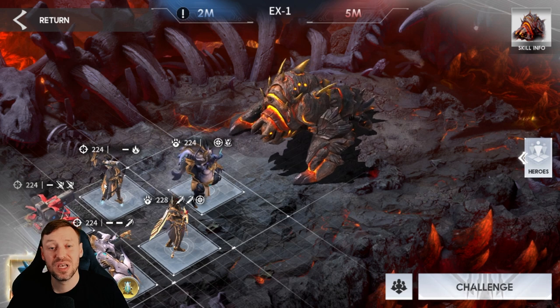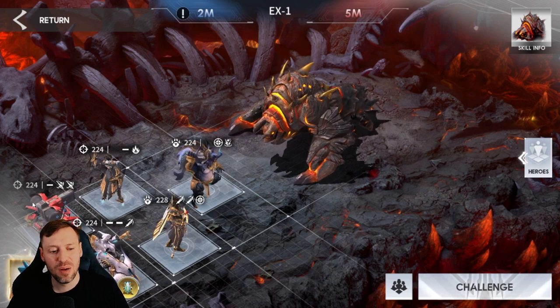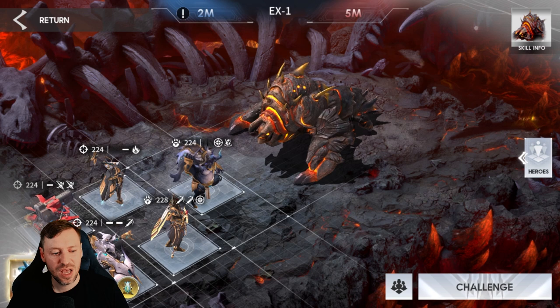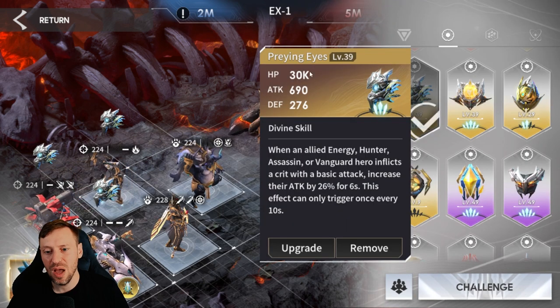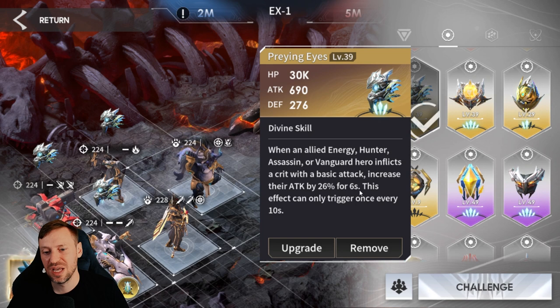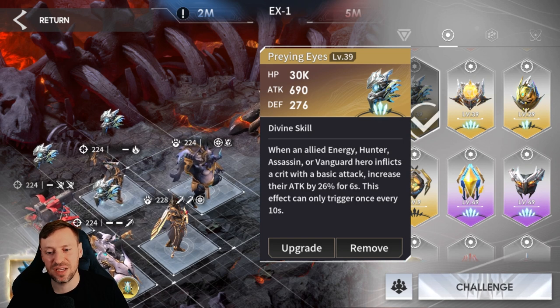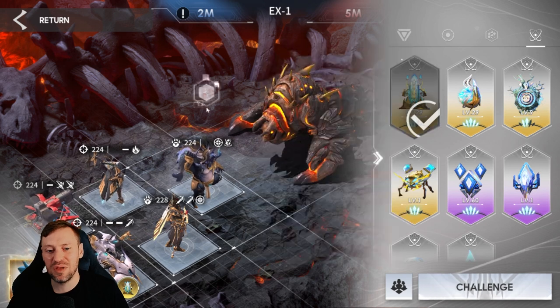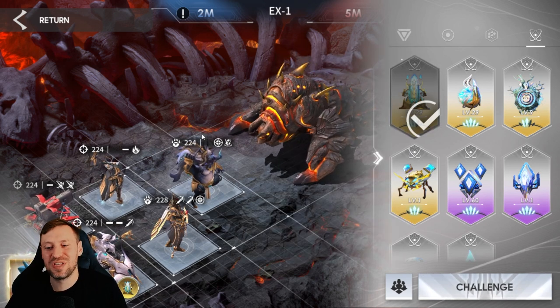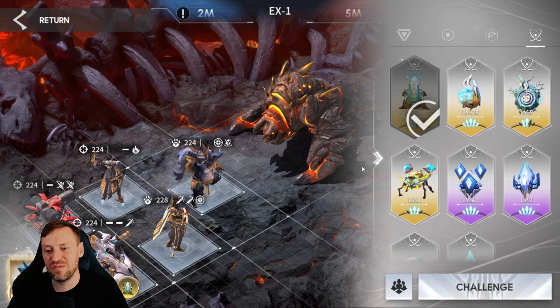The rest of the hunters can be replaced by any hunter, but we're using Emma, Botmark, and Artemis. For the commander we've got Kamota, and he helps increase damage for the hunters. Praying Eyes is going to help boost hunter damage again - every time they inflict a critical hit, it increases their attack by 26% for six seconds. That is huge. Company of Heroes and Scholar's Monument don't matter. We've got no healers, no tanks - we're purely going for speed.